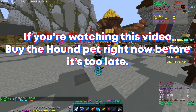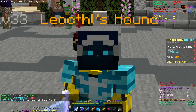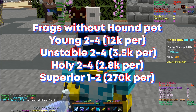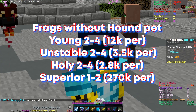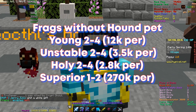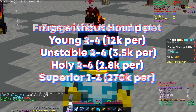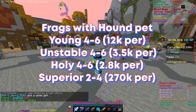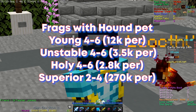This video is about a pet that allows you to double all the frags you get from lost adventurers in the dungeons, and you also get a higher chance to get more essence. This is actually overpowered. Imagine if you got a superior LA — you can get up to 4 frags from it, and that's 1 mil. If you get a young LA, that's like 60k already.